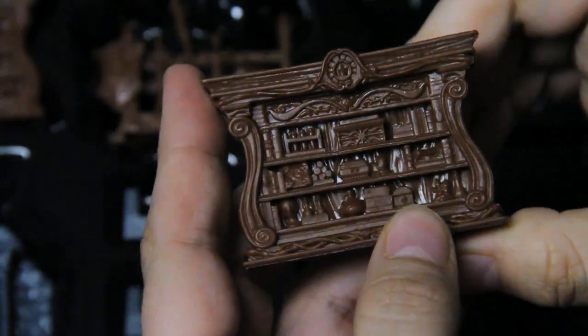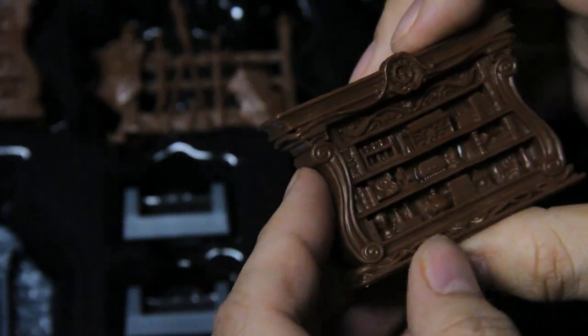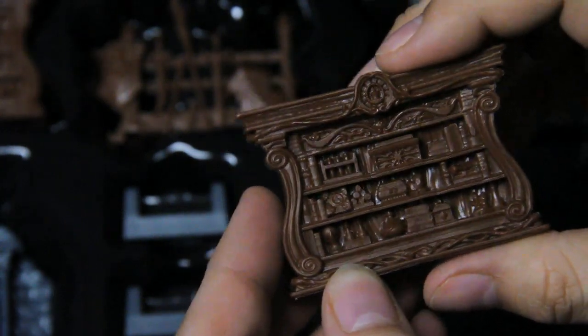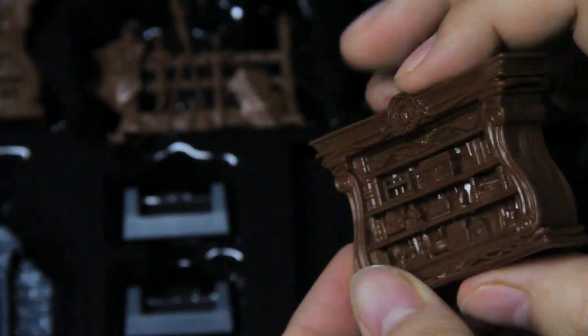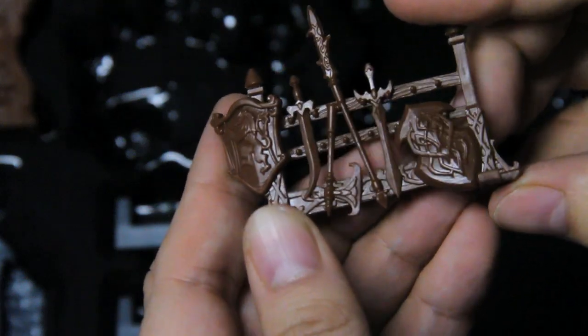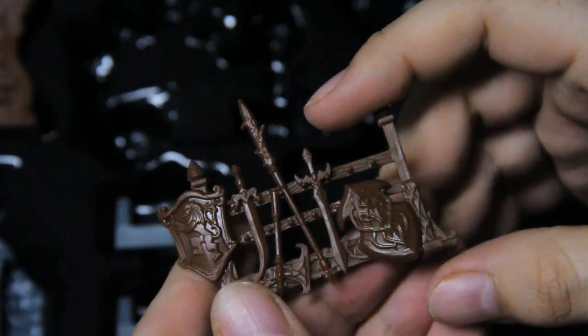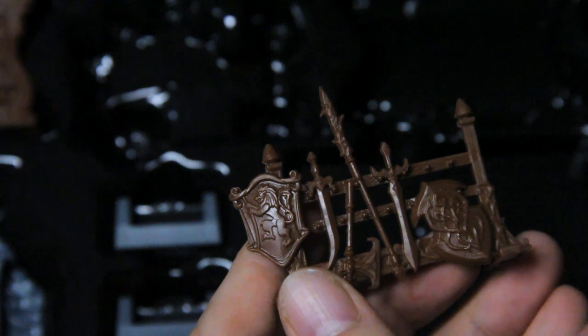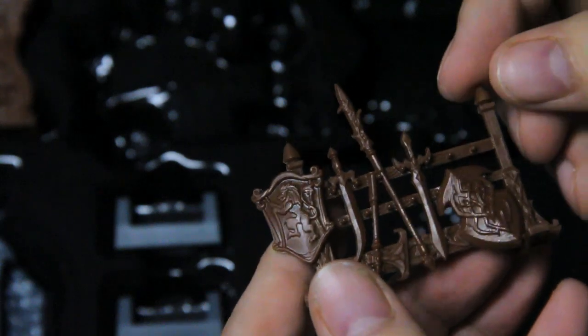We get a couple of bookcases as we get into furniture. The thing about the furniture is it was not in the original Elf Quest pack. There's no mechanical difference between this bookshelf and the one in the main game — it just looks different, like an elven design. Same with the weapon rack — it's got fancy weapons on it but it's mechanically the same as the weapon rack in the base game. They just did different sculpts for visual variety.